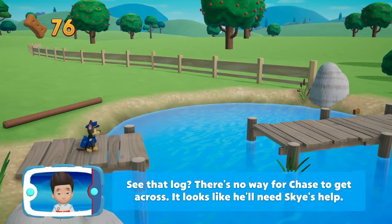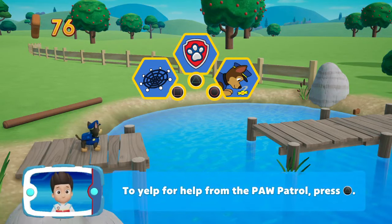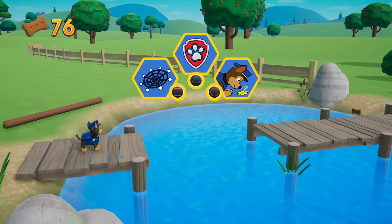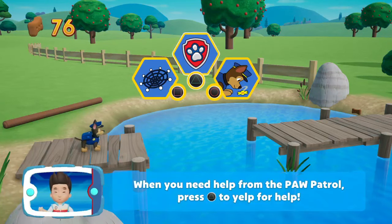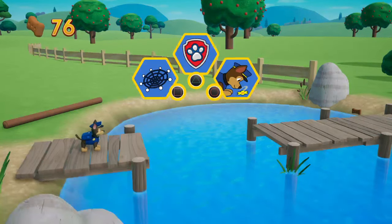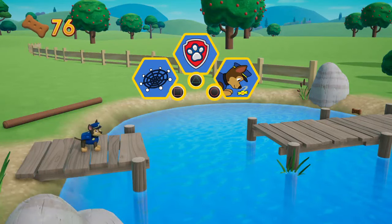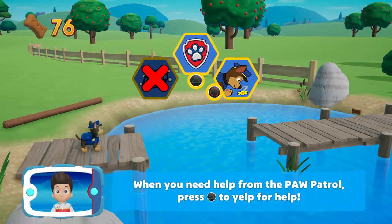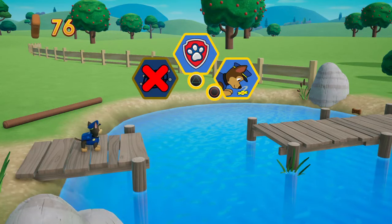See that log? There's no way for Chase — what are you going to use, guys? From these three things on the screen, what do you think we should use? I think we should use Triangle — no, that's not the right one. Do you think we should use Circle? If we press Triangle, that means we need help. What do you think, guys? Do we need help? Remember, teamwork!